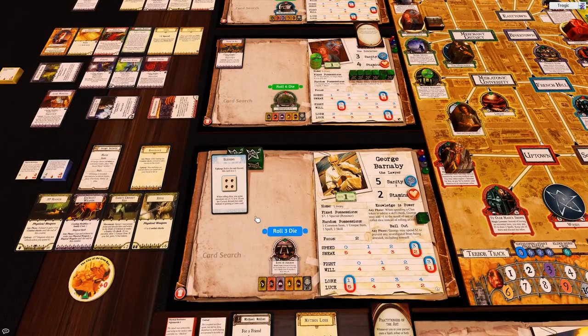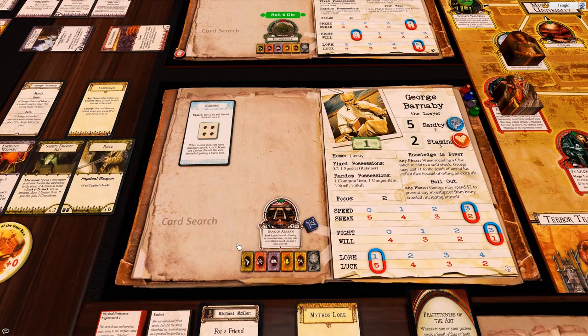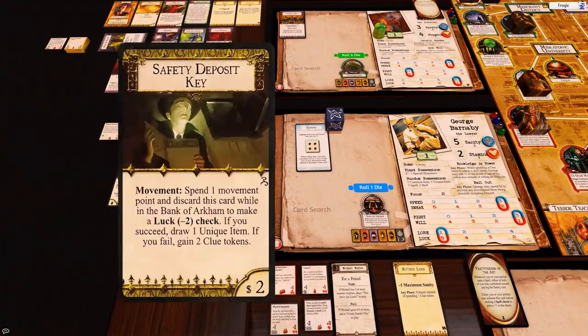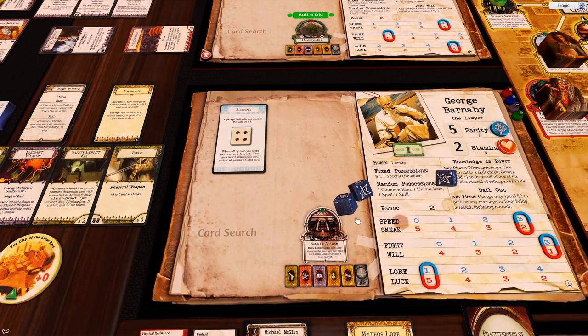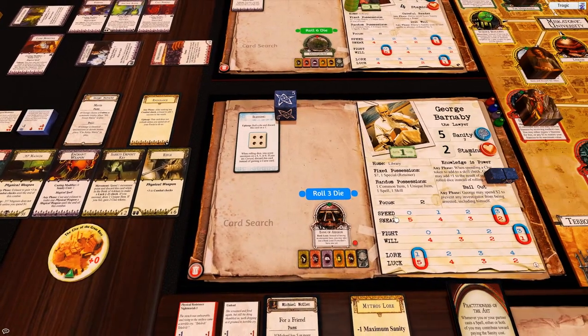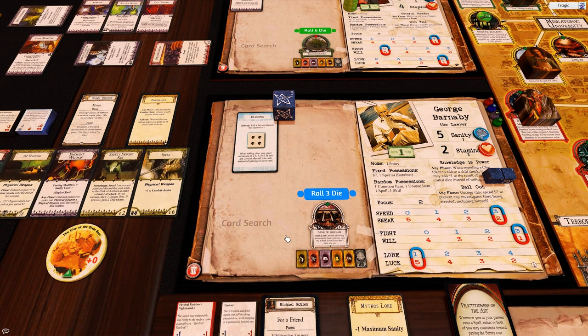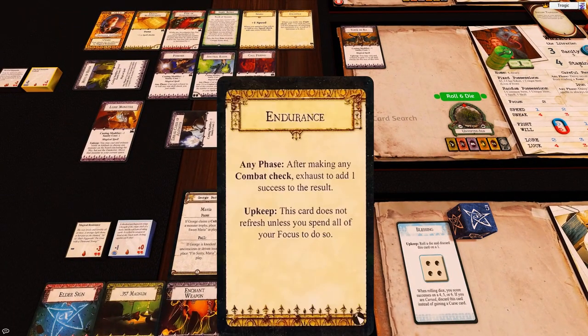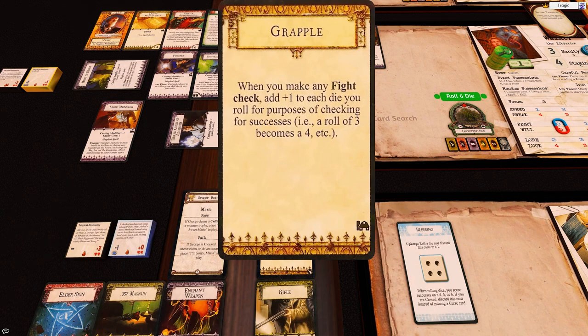That's the end of that character's turn. He has to roll for his blessing — that's a pass. He's going to do the safety deposit kit, which is a luck minus two check, giving him three dice — and just makes it. If you succeed, draw a unique item — blammo, elder sign! That cost him one movement point. So Grapple allows you to exhaust and basically be blessed permanently for fighting.